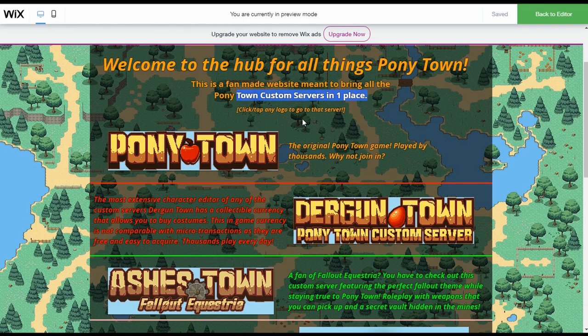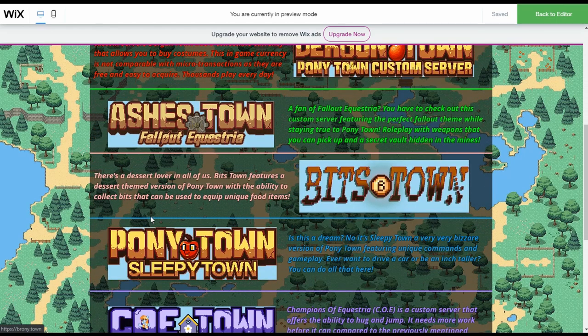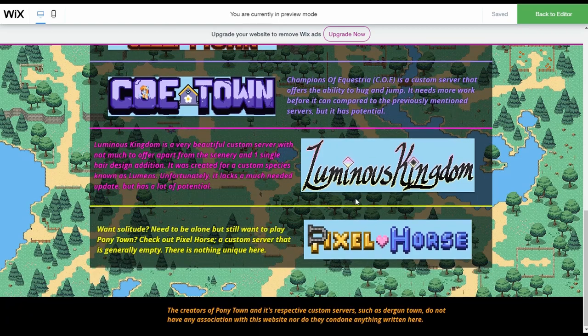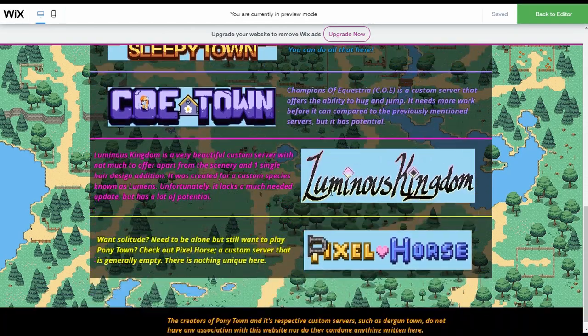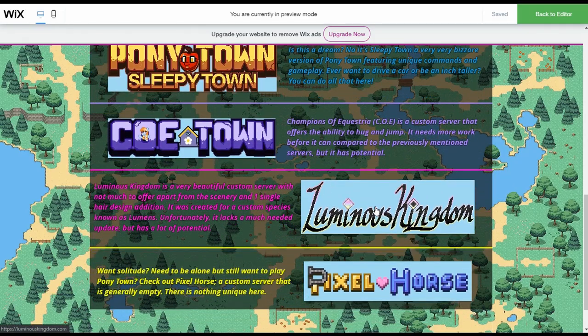You can click or tap any of them to go to that custom server. Scrolling down, you can go to Ponytown, Durgen Town, Ashes Town, Bitstown, and more. There's all kinds of custom servers on here — some you've probably never heard of, such as Champions of Equestria and Luminous Kingdom.